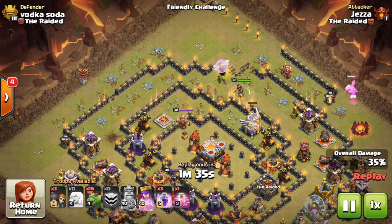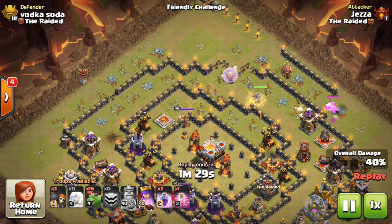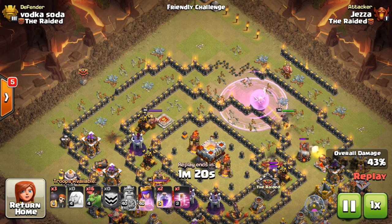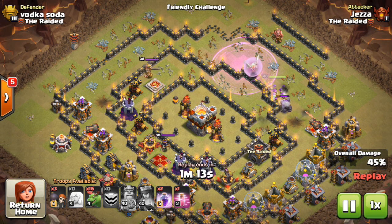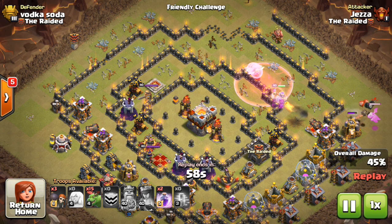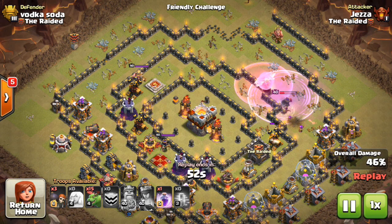So I drop a baby drag down on the back to get some more percentage and also just distract that archer tower for a second so I can take longer with my queen before I have to throw the rage down. So I throw the rage down and get the queen raged up there. The CC pulls — there's a golem in the CC going after my queen. Usually I would have had that extra poison spell and thrown it down, but I didn't even have that and I'm still going to make it work. I had a haste, so I threw the haste down to get a little more help for my queen, and then I'm going to throw down the last rage and get that going.